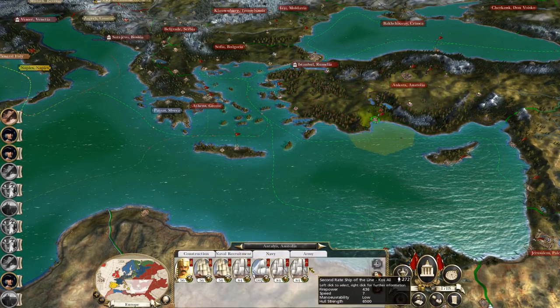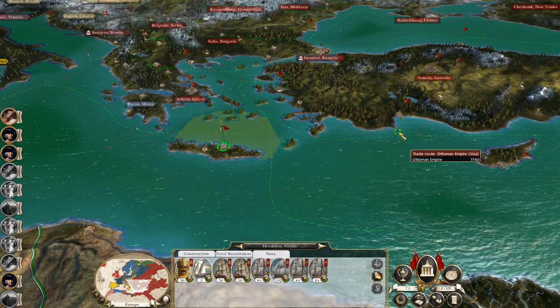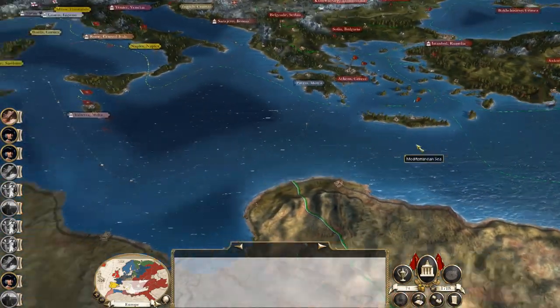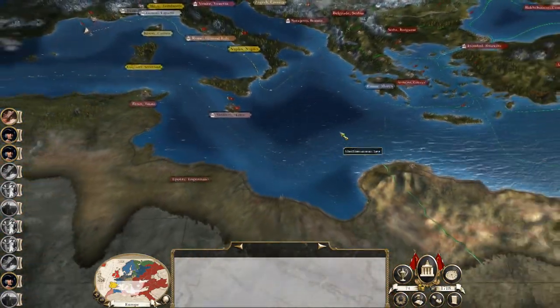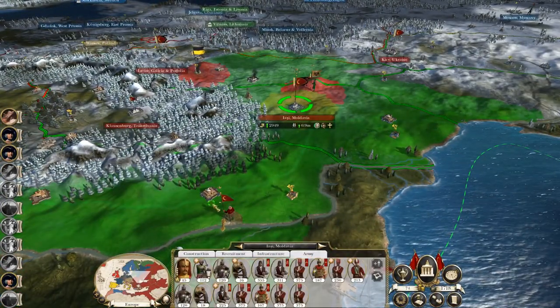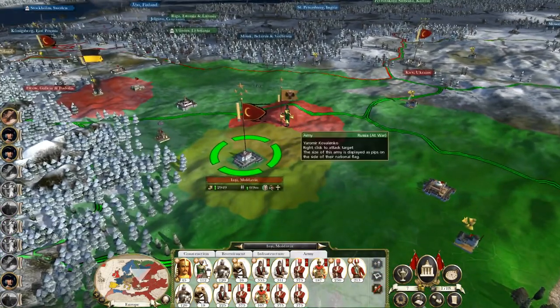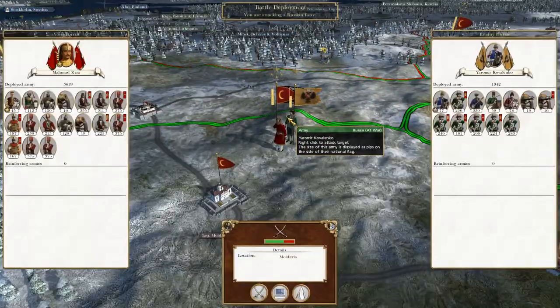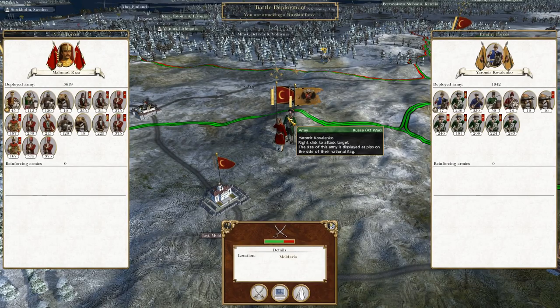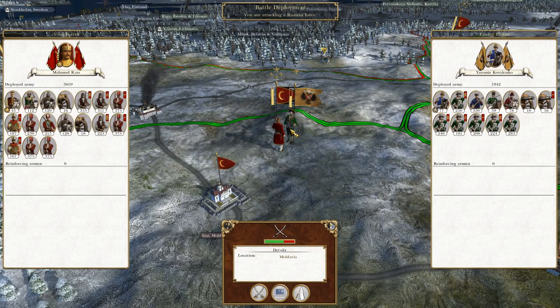Let's take my fleet as it currently is and drop them out to Heracleion, in order to have my fleet stationed a bit more in the direction of threat. Let's take these chaps to go hit Yarmir Kovalenko. But looking at the timer, I believe it's time to end the episode. Thanks for watching guys, hope you've enjoyed, and I'll see you next time for the destruction of another Russian army. Cheers everyone.